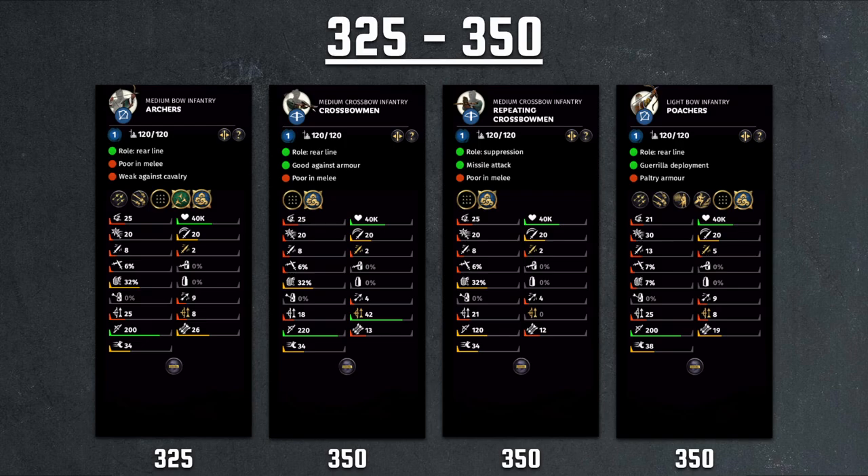Then we have the Proarchers, a yellow turban Zhang Brothers unique unit — specifically for the Mandate of Heaven Zhangjiao, Zhangbao, and Zhangliang. It has sort of the same damage output as the regular archer, so there's really nothing to see here. Melee capability is slightly higher, and we have both fire and poison arrow available, but I still don't think it's a great unit for the same reasons. At this price range, it actually has quite low morale, making it an even worse option.